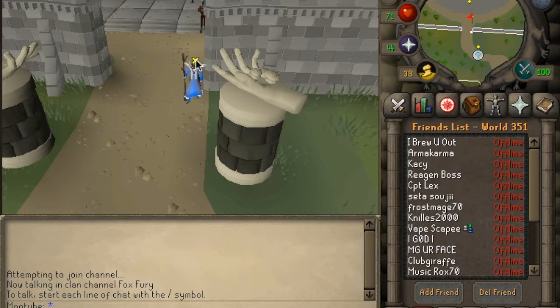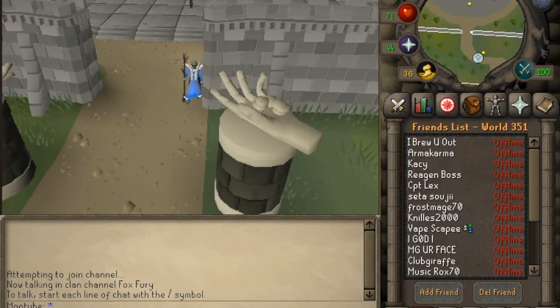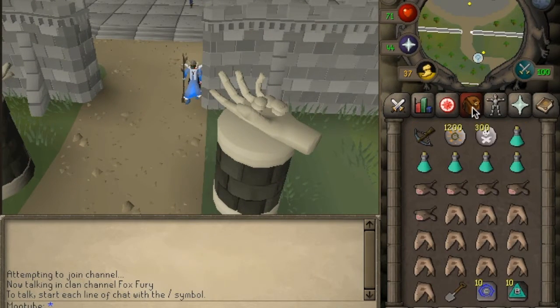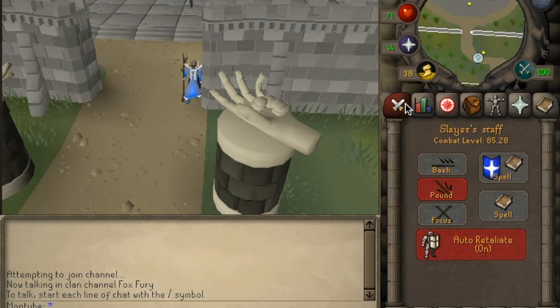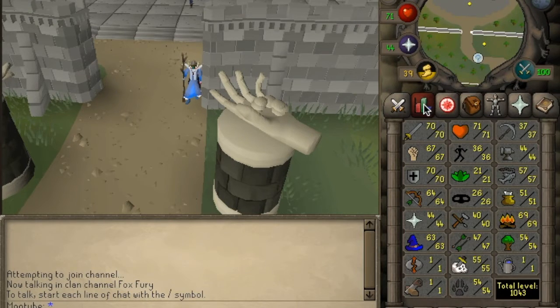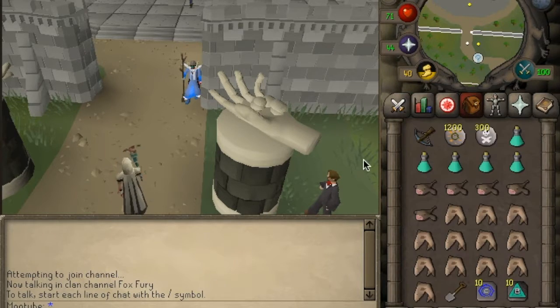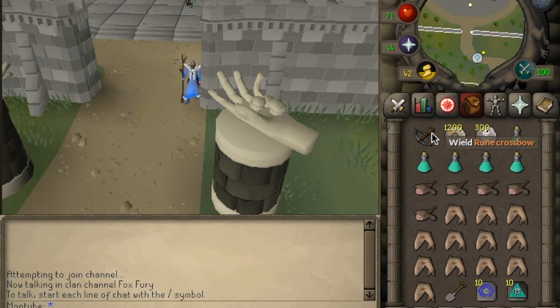Welcome to a brand new video. This is going to be a quick guide on how you can get Barrows done and make some money with relatively low stats. I do it on quite a low account - a level 85 - and I'm just going to walk you through it without editing so you can see exactly how I do it. This is my setup and inventory. I'm using Slayer Dart, so that's why I've got these runes.